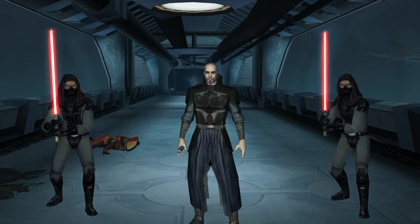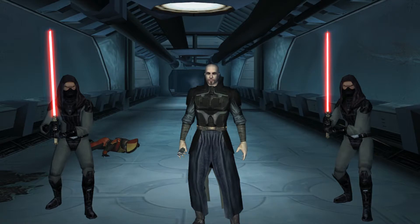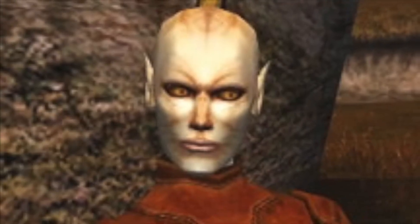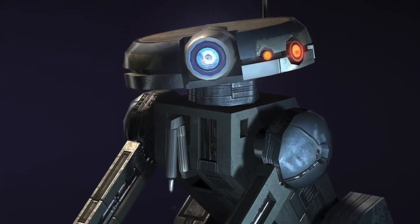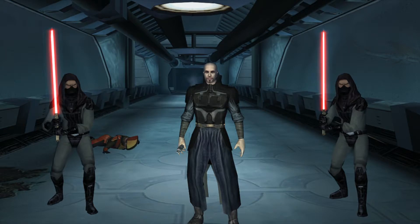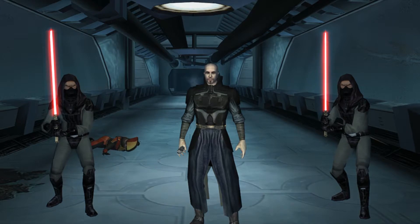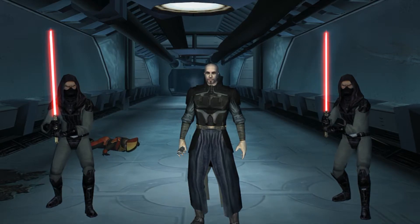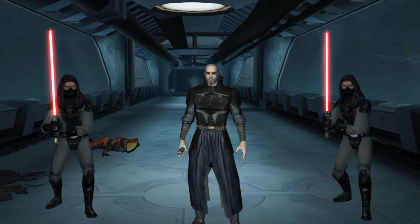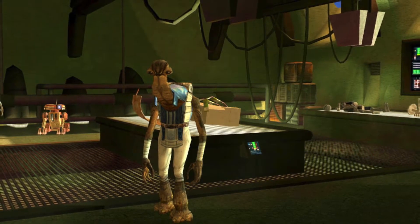The next $24 set is the Darth Bandon Encounter, with three minifigures: Darth Bandon, Juhani, and T3-M4. The build would be a hallway-type layout with a doorway and combat detail — similar to the 2013 LEGO set 'Duel on Geonosis' with Yoda, Count Dooku, and Poggle the Lesser, which had great combat features. This one would focus on a Manaan hallway for that planet's Darth Bandon encounter.